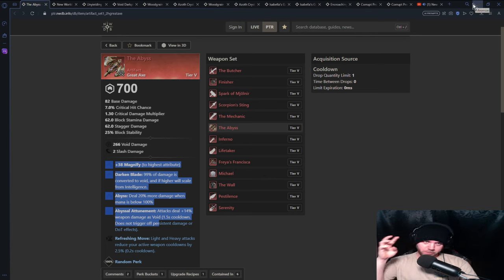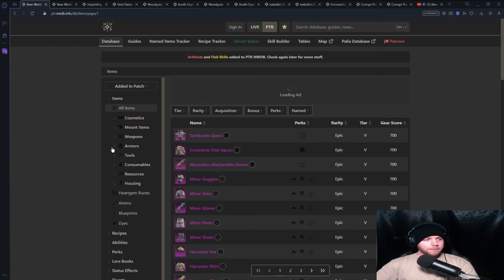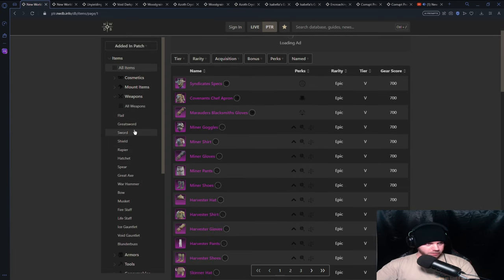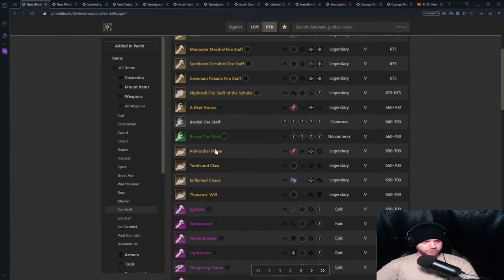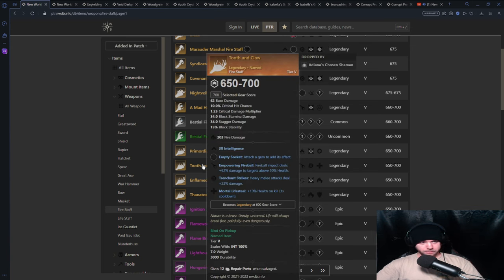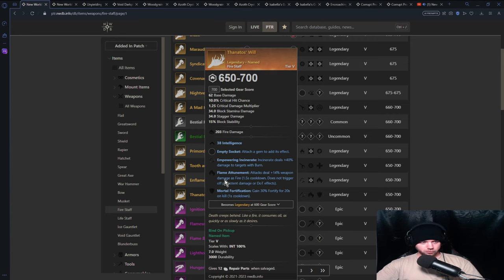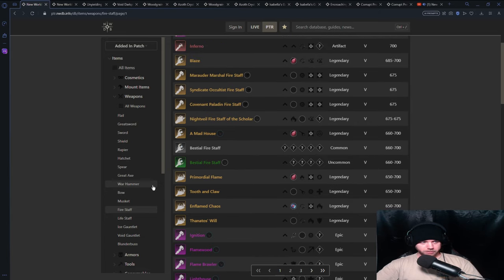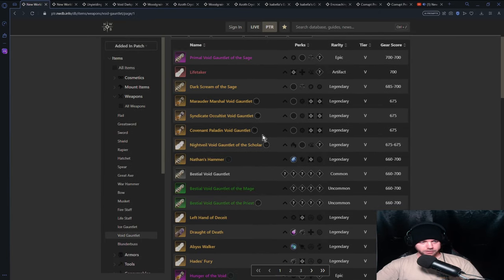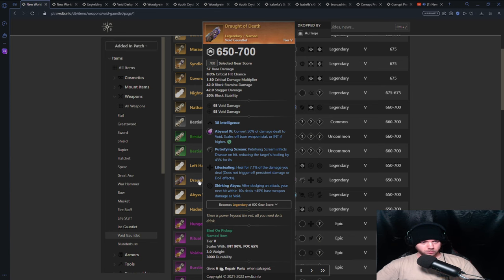Bruisers don't really want the Abyss weapon because you're stuck with mana as a secondary weapon. The typical great axe/warhammer bruiser setup is still going to be a war staple, and the only one that complements that right now is Mjolnir with a Shirking Lightning great axe. That said, let's look at the weapons that spend mana to understand the options. With a fire staff, you can operate Incinerate. I think the best option is actually the void gauntlet itself paired with the Abyss.